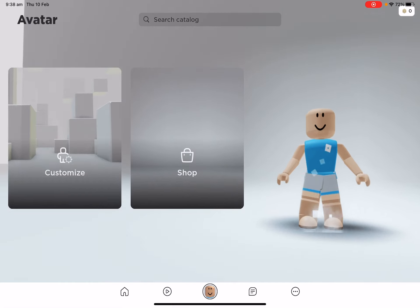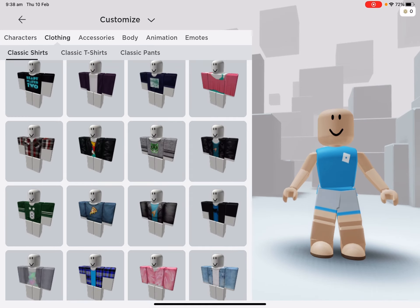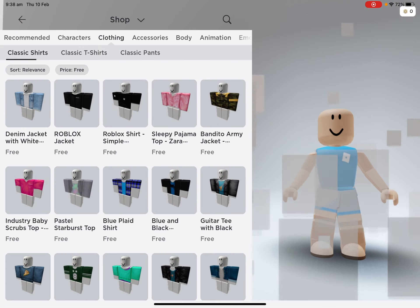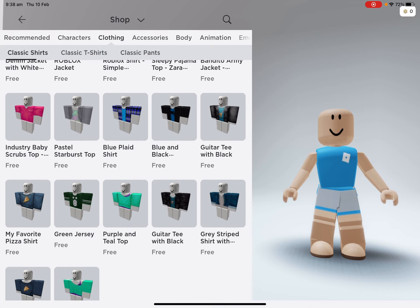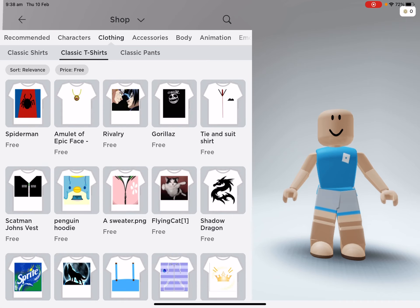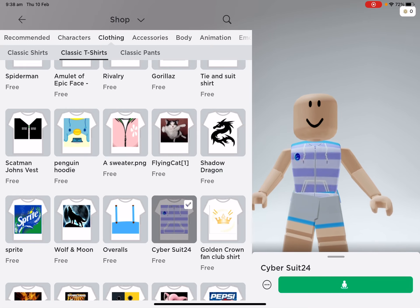Now for the other one — how you want to get free t-shirts is you want to scroll down and press shop for more, and press price free, and press classic shirt. And you'll just get free t-shirts like this nice cyber suit.